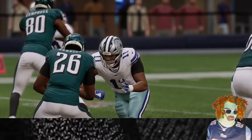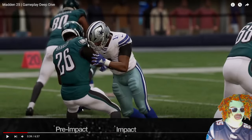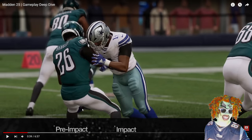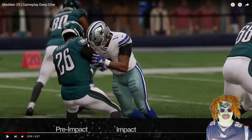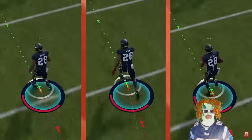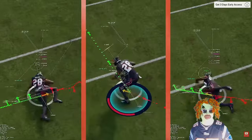A physics-driven tackle in Madden 25 consists of three unique stages: pre-impact, impact — and I'm gonna keep it real, so far it looks like Madden 24, I ain't gonna cap. They kind of look like Madden 24 right now, but it's early — and post-impact.